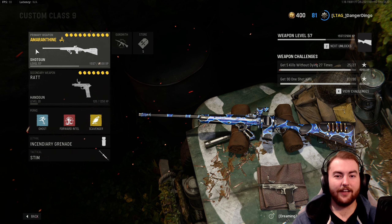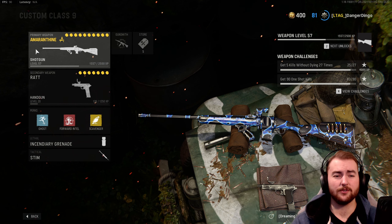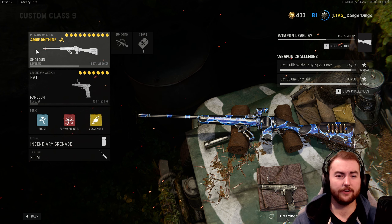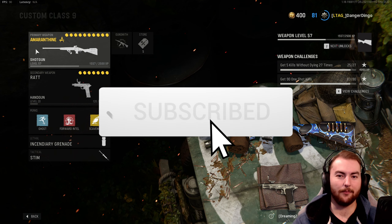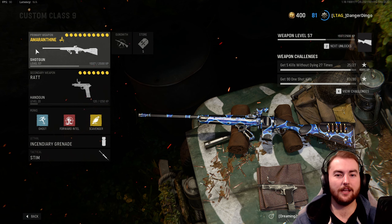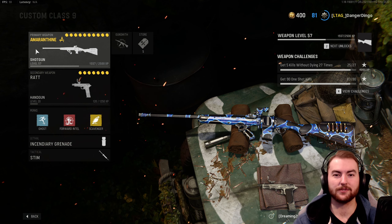Final thoughts: this might just be the best shotgun in the Vanguard Season 3 Reloaded update. The Ironhorn Revolving is a fantastic killing tool up close — being able to get two or three kills in one magazine is super satisfying. This thing can be used as a primary weapon and is still effective, but you can definitely use it as a secondary in an overkill class setup. Somebody rushing around the corner? You pull this out and the kill is basically guaranteed. If this helped you out, make sure you hit that subscribe button with notifications on and leave a like. Thank you for watching and I'll see you in the next one. Bye!